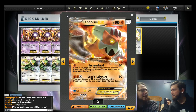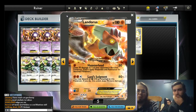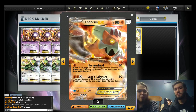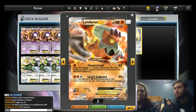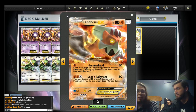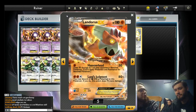Even just running two Landorus is going to be able to punish Eels players. It's also a great opening attacker — puts 60 damage down for one energy, lets you spread it out, lets you threaten kills. You can set up a lot of plays with it. You'd be surprised how difficult it can be in some games. I've had games where I thought back — this game would have been well within my reach had I played my Hammerheads differently. You really have to have a lot of foresight into how the game is going to progress and what each Hammerhead placement is going to change.